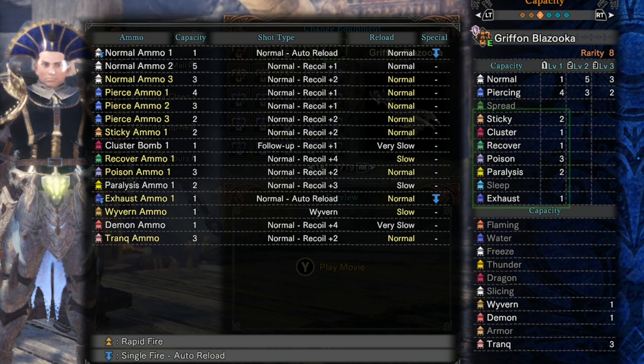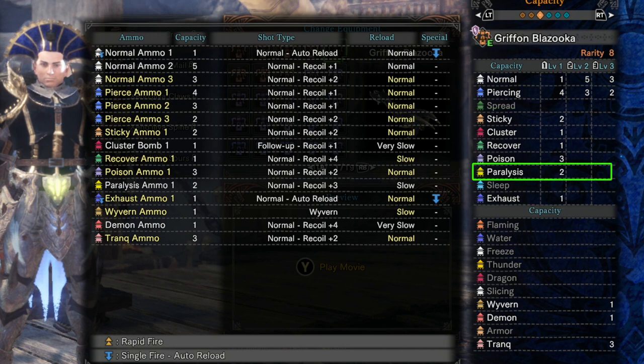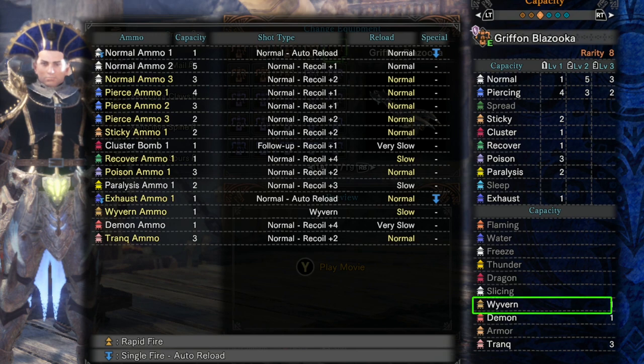You also have level one sticky and level one cluster — you're never going to use these, they don't deal enough damage. Level one recover ammo is a novel ammo type, but you shouldn't be thinking about it; just spam your best damage against the monster and let people take care of themselves. Level one poison is similar — really not a big deal. The paralysis ammo is more legit; I would use it if you are on a team of four people. But if you're solo, don't worry about it. Finally, you have the Wyvern ammo, which combined with the Wyvern Snipe is where all of your damage comes from.